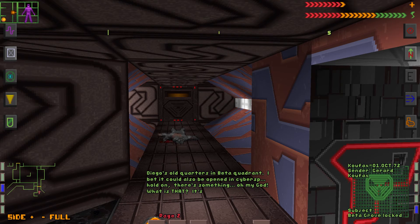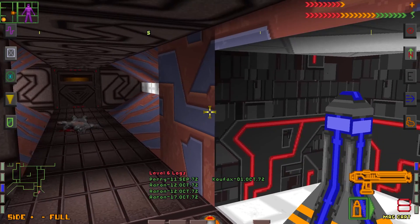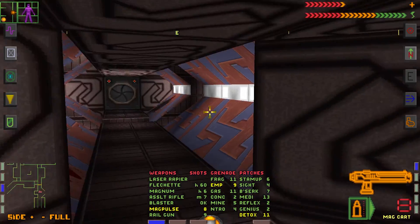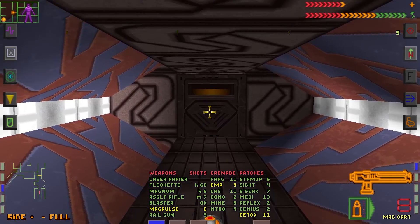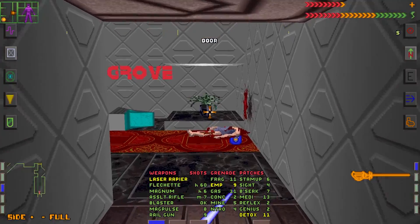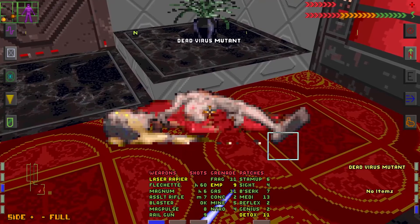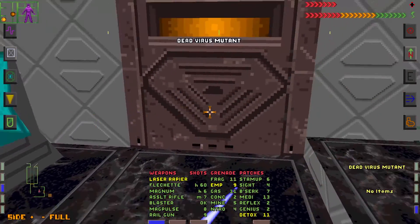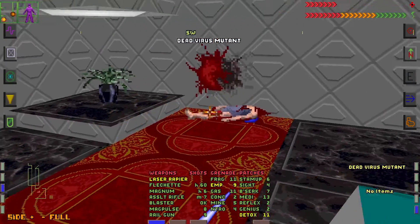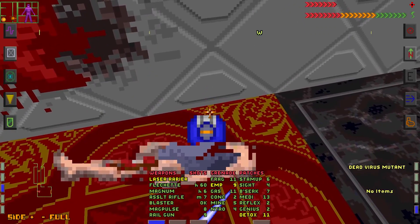Hold on, there is something. Oh my god, what is that? It's probably one of Shodan's cyborgs coming to get you. We have an iris door on the left and a normal door on the right. Let's check this one first — open the door and... hello! A humanoid dead virus mutant. First time I see that. This is the entrance to Beta Grove by the looks of it.